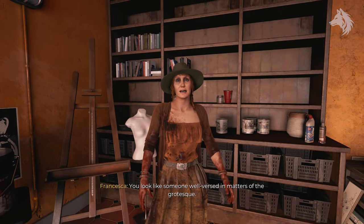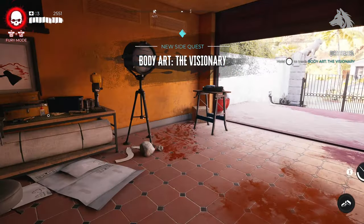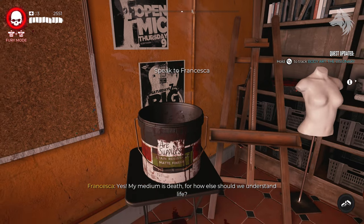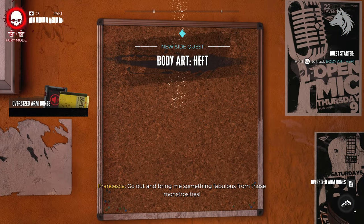The quest involves collecting zombie parts like those from the Brutalizer and Screamer, which are found around the map and appear more frequently the further you get into the game. All you have to do is give her the parts she needs and drop them into the bucket, starting with 10 infected flesh. After that's done she will put more side quests on the notice board and you must complete them again by dropping parts into the bucket.